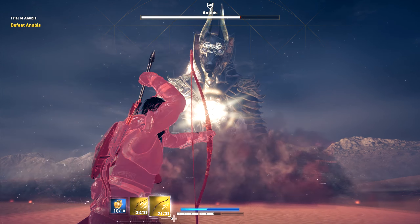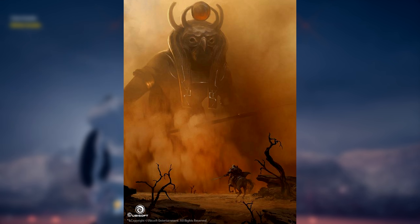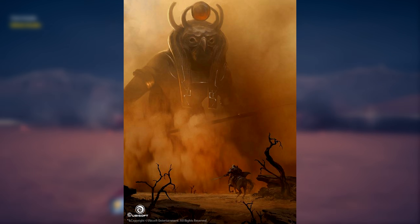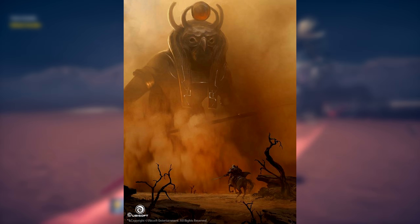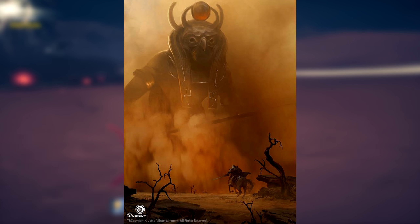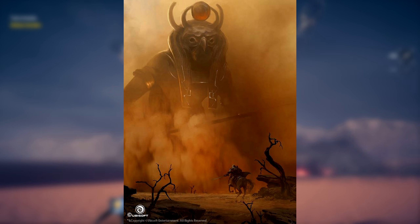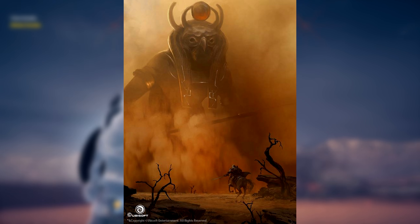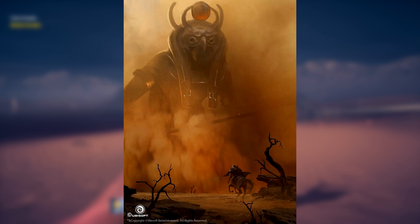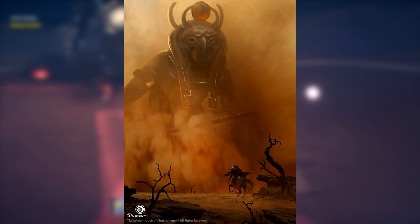The next boss we'll be able to fight is Ra, the god of the sun. I can imagine there's going to be a bunch of fiery aspects to this boss. As you can see, we're returning to a more sandy area. I could definitely imagine quite a lot of fire aspects to this boss because Ra is the god of the sun — possibly the boss could shoot huge beams of fire at us, or maybe we need to shoot that big ball on top of his head to kill him. This boss definitely does look really, really nice. Can't wait to fight Ra.